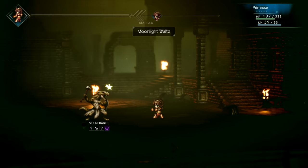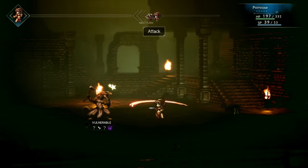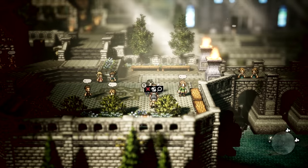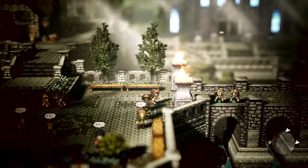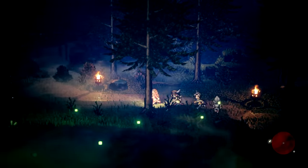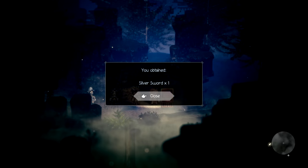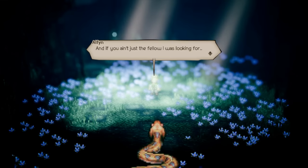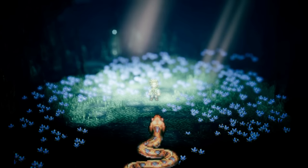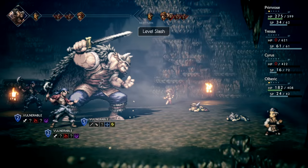When you jump into Octopath Traveler's campaign, you'll be presented with the choice of starting your journey as one of the 8 playable characters. Each of them come from different corners of the world and their stories are broken up into chapters. You can play with a single character if you'd like to, or run around the continent and gather as many of the 8 playable characters as you want. Completing a character's chapter 1 acts as their introduction to the story — you learn the character's background, what they want to do on their adventure and so on. Typically this means exploring a section of the world, completing a dungeon, fighting a boss and learning your character's special ability.